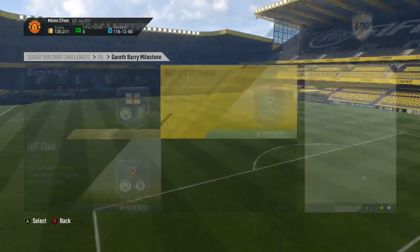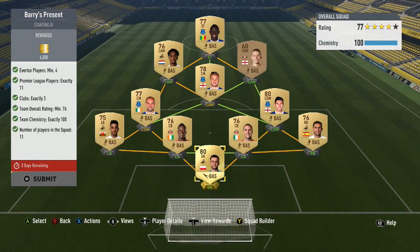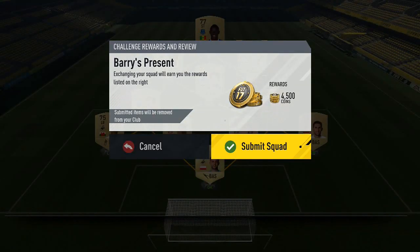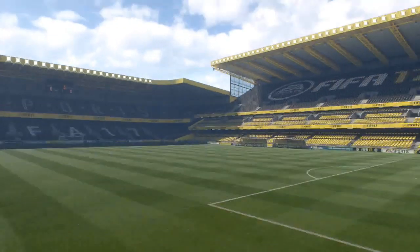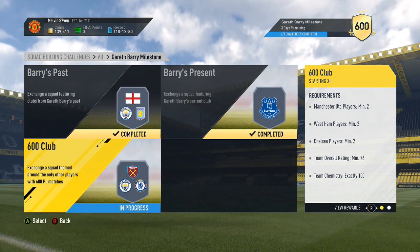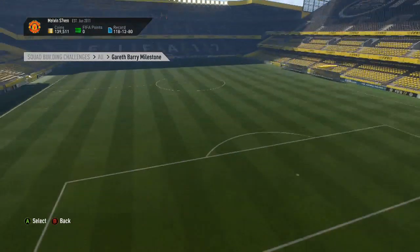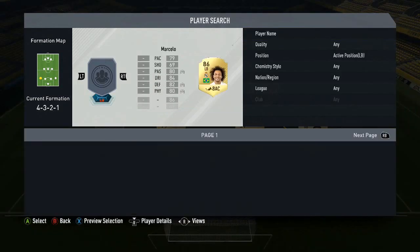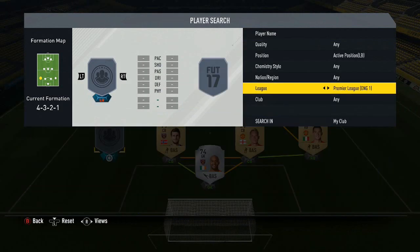This one's called 'Barry's Present' — you need four Everton players and the rest are Premier League, three clubs exactly. I've picked Swansea, Sunderland, and Everton because they're all cheap. I've got a bronze Sunderland player in there from my squad. I'm going to submit that. Honestly it's pointless showing you the exact players I'm using because people are just going to price fix these — that's just how squad builders are.